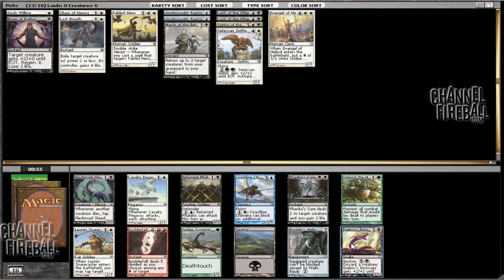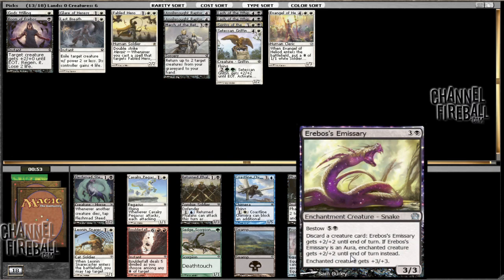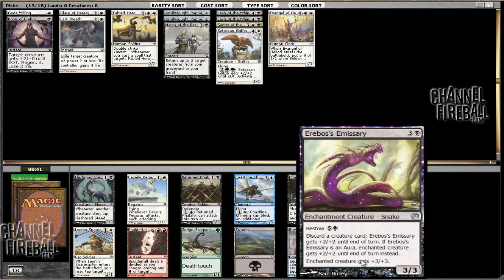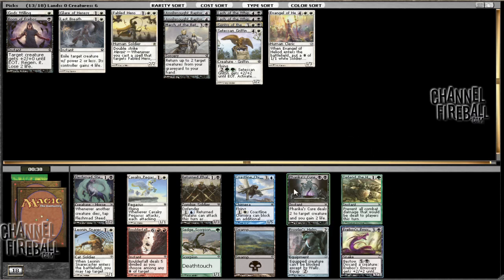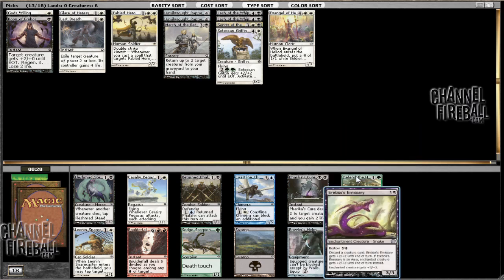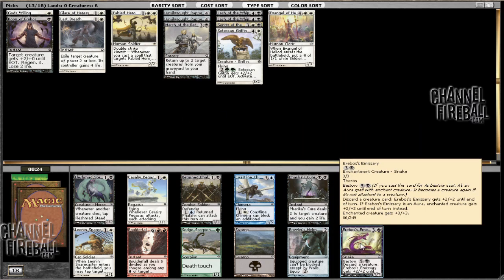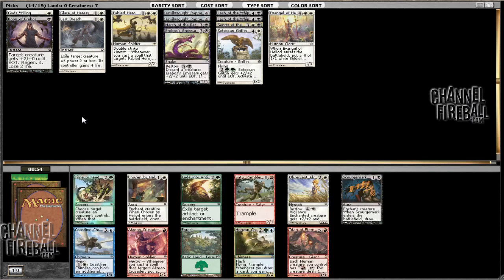Now this is a pretty solid pick for us — Erebos' Emissary. This creature is actually pretty problematic because it really deals with hidden information, and it makes it very difficult for your opponent to block, because they just have no idea how many creatures you're going to have in your hand. It really gives you a lot of free room as far as making attacks, because it's very easy to take advantage of a bad block, and the opponent may not want to risk the possibility of losing more than one creature in combat.